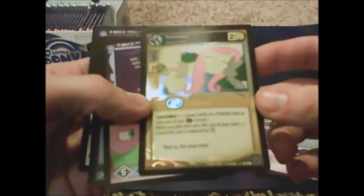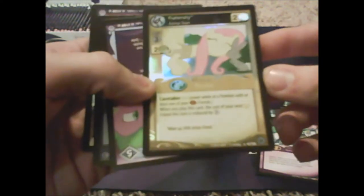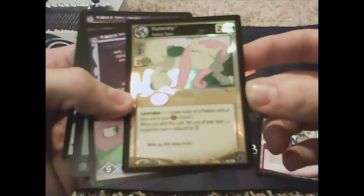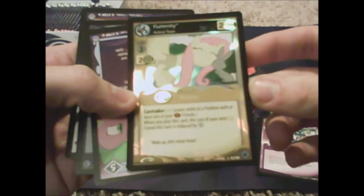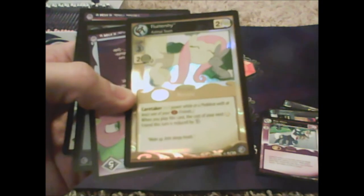Fluttershy Animal Team caretaker reads: 'plus one flower while at a problem with at least one of your critter friends. When you play this card, the cost of your next kindness or yellow friend this turn is reduced by one.' Not getting too many foils but whatever. Then we got Double Check the Checklist.